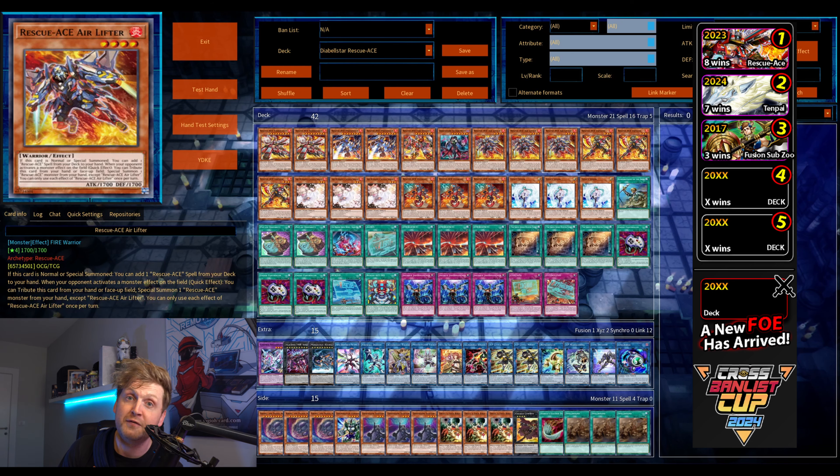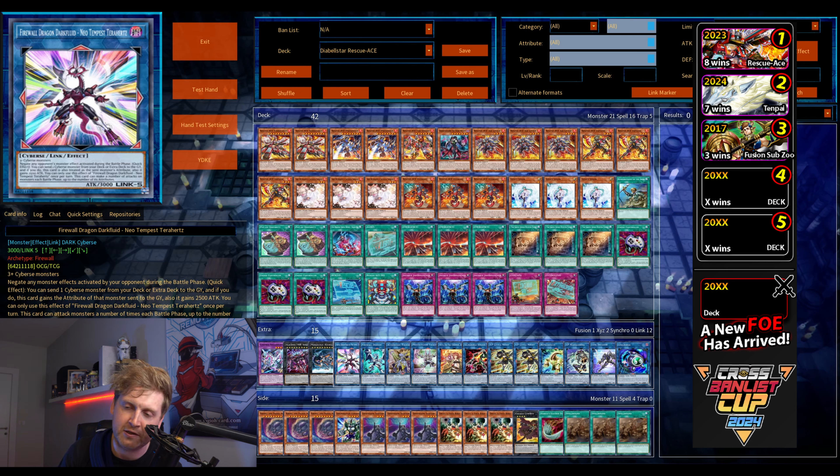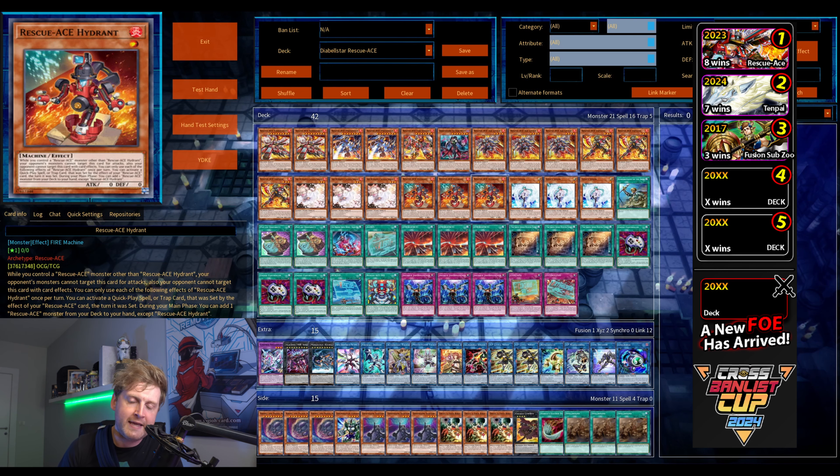Eight wins! That makes Rescue Ace currently first place. Which deck do you want to see more in Challenger Appears? Let me know. Thanks for watching — feel free to leave a comment, like, and subscribe if you enjoyed the video. Peace.